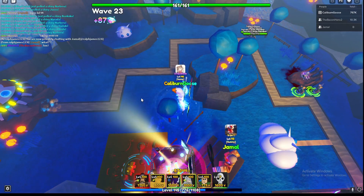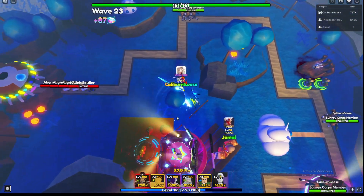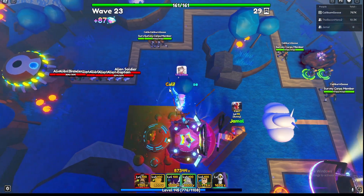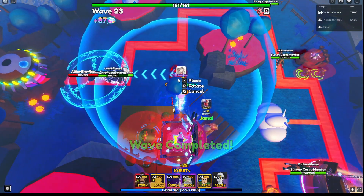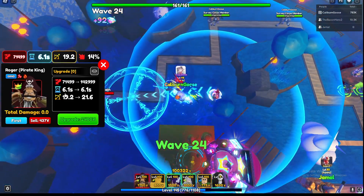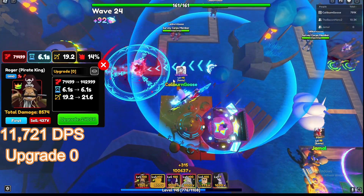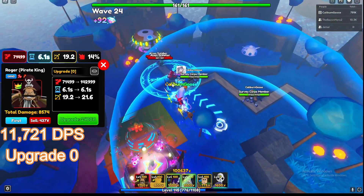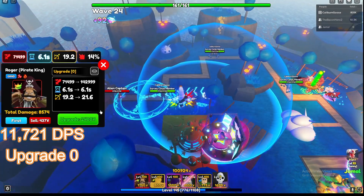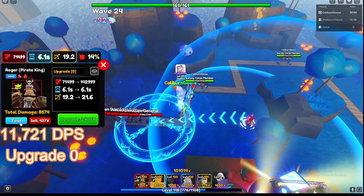Alright, what's up guys? We're in the infinite mode. I just got down my farm and my Oshi, fully maxed. Here's Roger on placement — Roger's doing 71,000 every 6.1 seconds and 19 range. That's pretty high considering a lot of other Uniques are around 30 to 40k at placement. He is a DPS and he only hits ground. He does not hit airs on placement either.